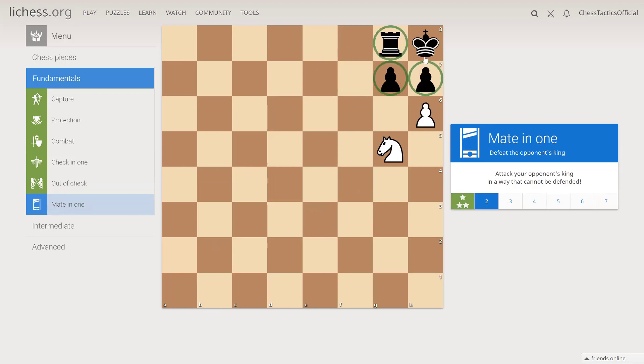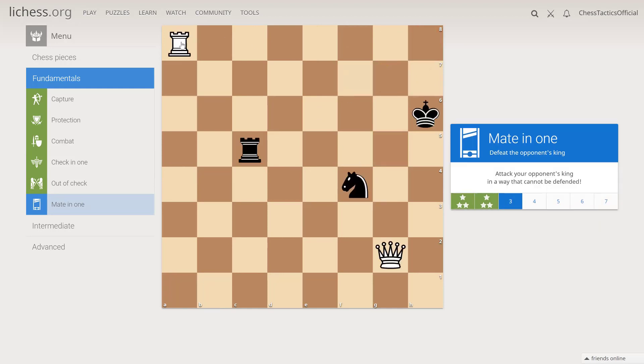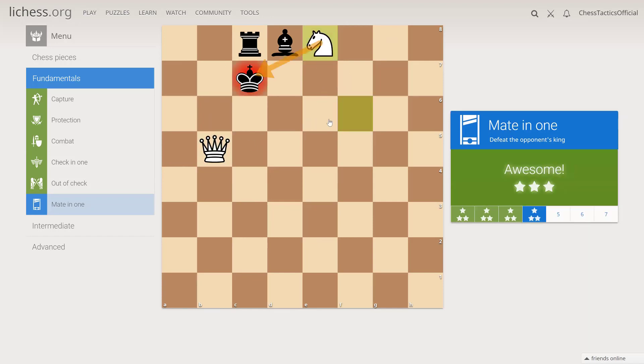Here the king is surrounded by its own pieces — it has no place to go. So let's check on the last rank, on the last file: rook h8, because this file is already under attack of the queen. The king cannot escape, and if we check from here there will be no possible move.